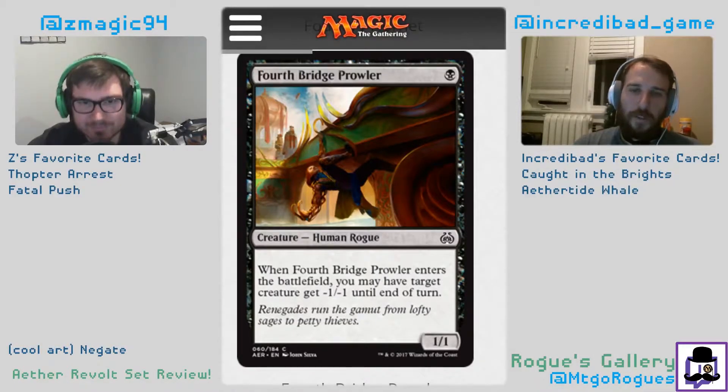Renegade's Getaway: target permanent gains indestructibility until end of turn, create a 1/1 colorless servo artifact creature token. I don't think it's super good — it's a servo plus indestructible. It's more of a 23rd card, way worse than similar effects. I think it's like a two — you probably don't want to play this, but if you need a 20th card this is fine. It's one of the worst tricks.